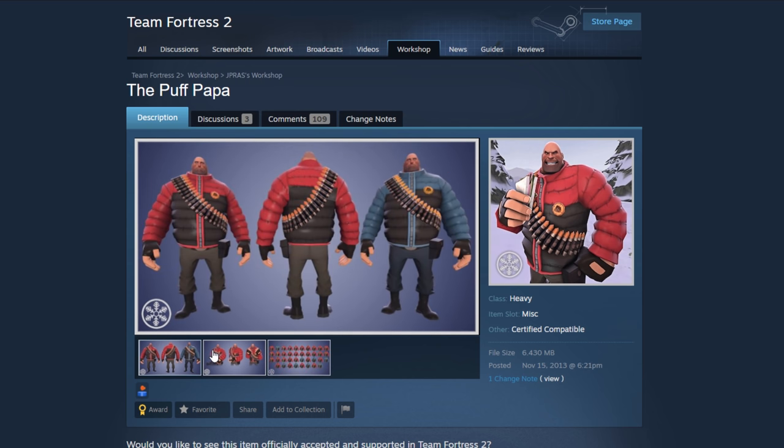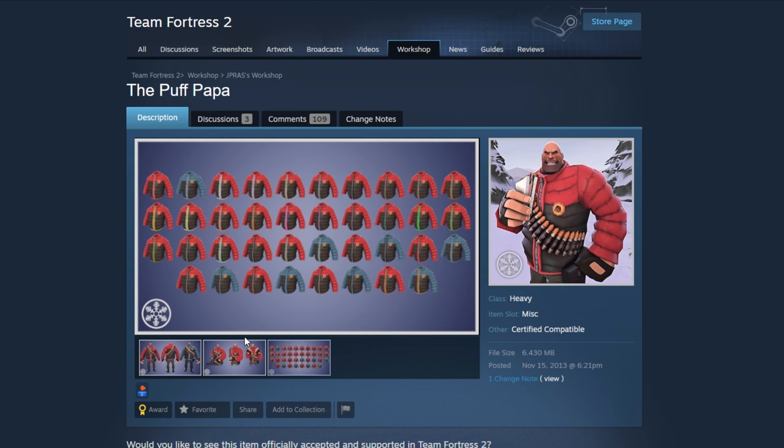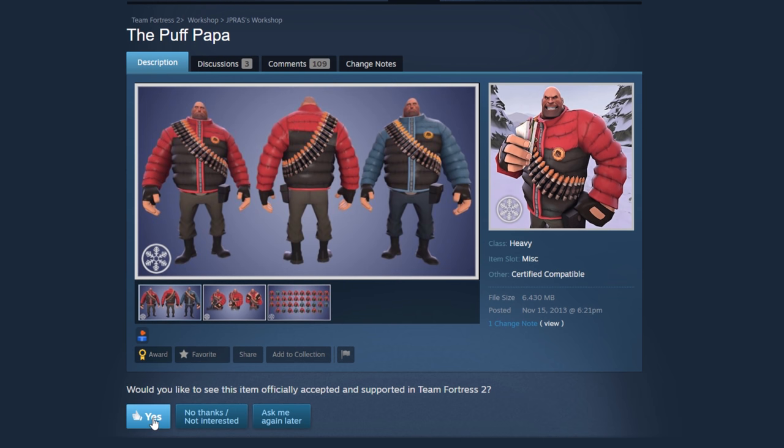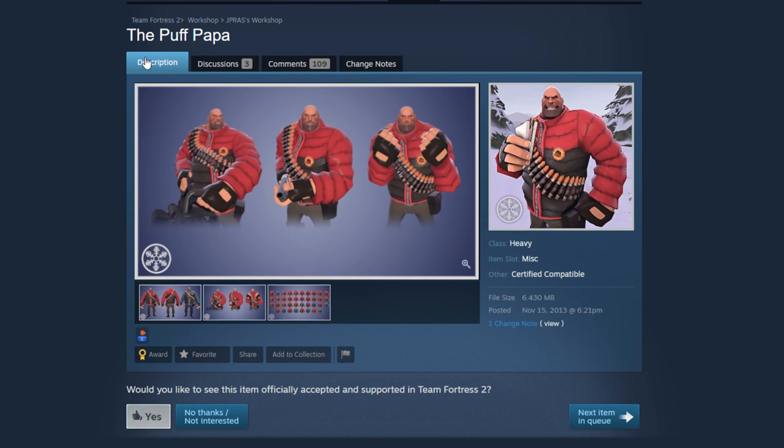Moving on to the Puff Papa. This doesn't really stand out to me in any way, but it is cold in Russia so it would fit Heavy's character. It's a big parka jacket — a big winter jacket — and I don't think Heavy has anything quite like this yet. I probably wouldn't wear it myself, but I understand why people would want this in the game. Puff Papa gets the pass.